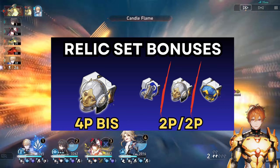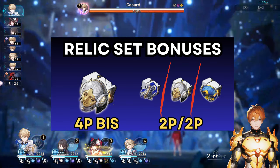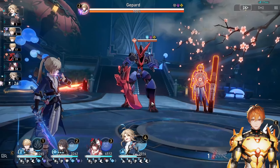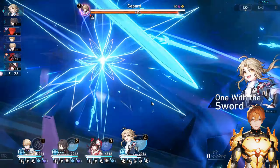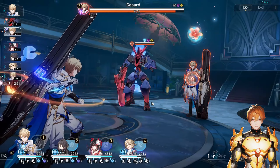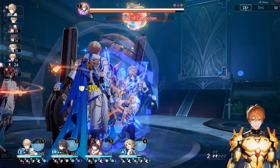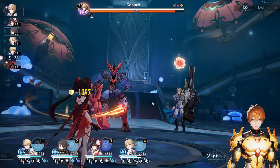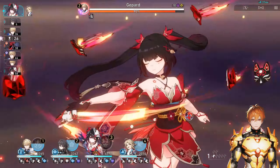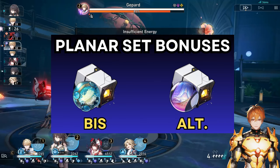Since most players haven't farmed the Knight set, you'll have to use a combination of two-piece sets such as Knight, Messenger Traversing Hackerspace, or Guard of Wuthering Snow. The Messenger set provides a nice 6% base speed increase, making it easy to hit 134+ speed. If you don't have any of these, just use rainbow gear — what matters most is having the correct main stats and substats.